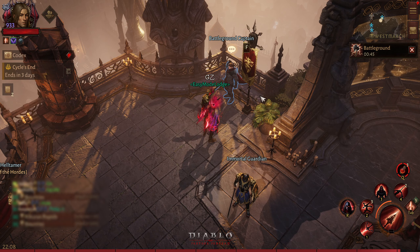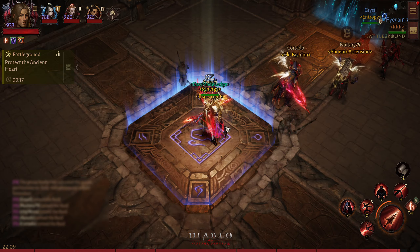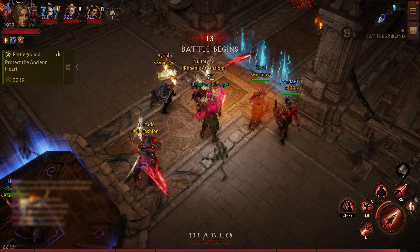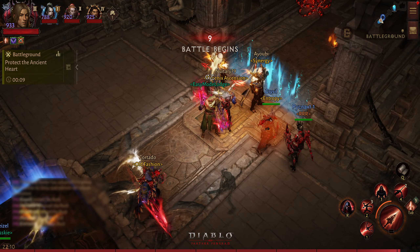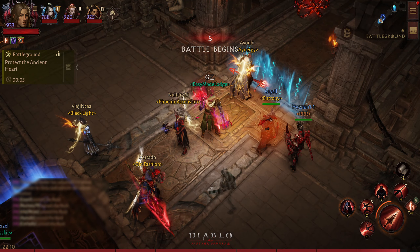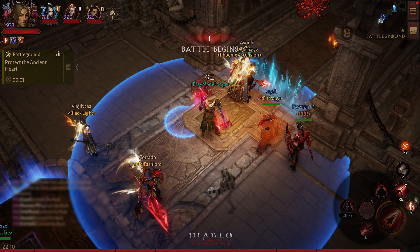I am already in the queue waiting for the match. It seems like we haven't found anything yet, but anyways I'll see you guys in the battleground. Alright, we have the match and it seems like we have maybe a couple of 4,000 to 5,000 power players with us. I have a feeling someone is hiding their ring. I have three charges — this is the radius in which I can plant my sentries.